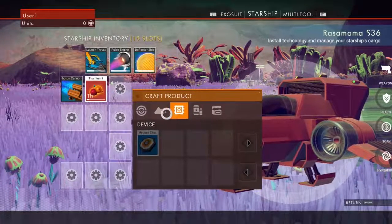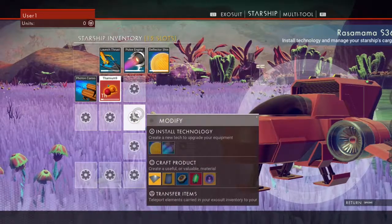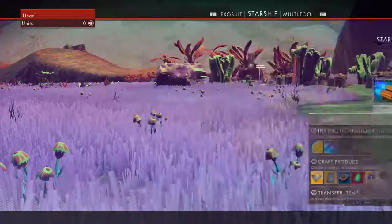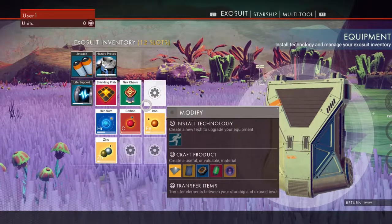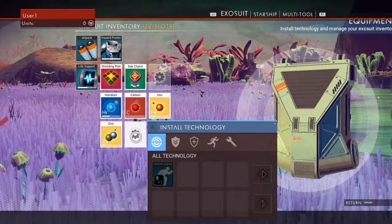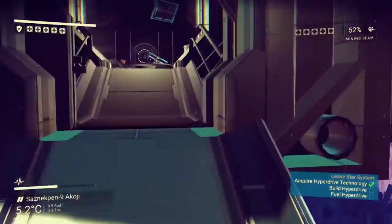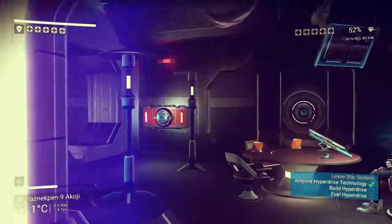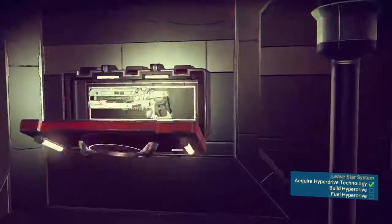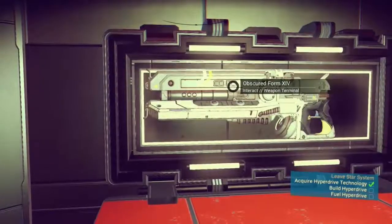So I need a whole crap ton more Heridium to build it, and a dynamic resonator. Alright, so how do I build a dynamic resonator? Do I have the know-how to craft that product? No. Orb cell, bypass chip.